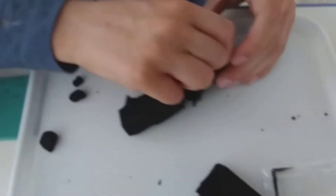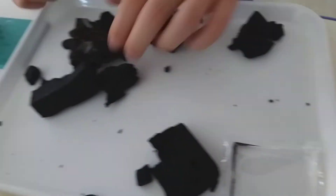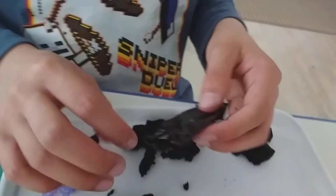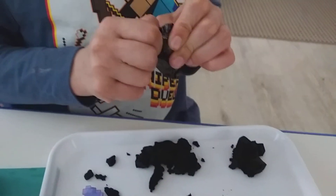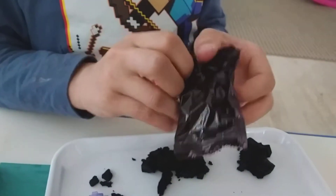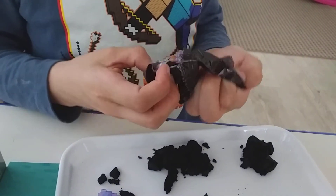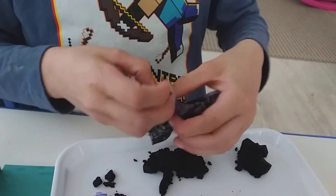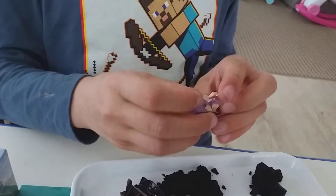Instead of just spilling it out, let's do what we're actually supposed to do — a mini mine. Oh, there it is! Let's see what is inside. Because it's from the End, I think it's gotta be an enderman or an ender dragon. It's Alex, with an enchanted bow and arrow!